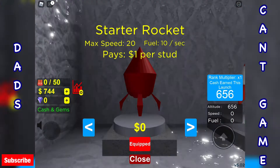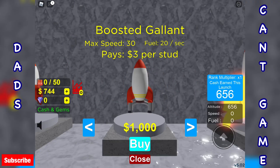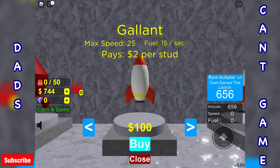Rocket shop — didn't realise we can get another rocket. For 100 we can definitely buy one. What does it do? Max speed 25, fuel 15 a second versus 20, 10 a second. So it actually uses more fuel but gives you more money. Let's buy that.